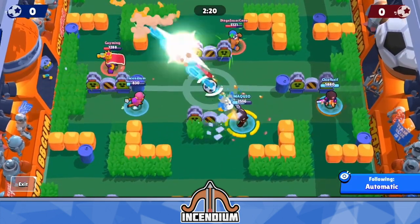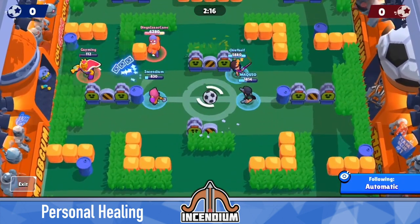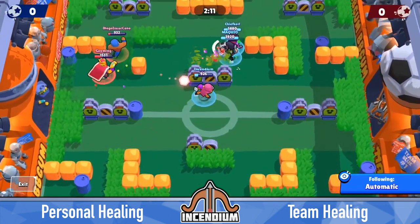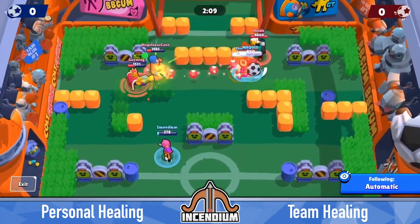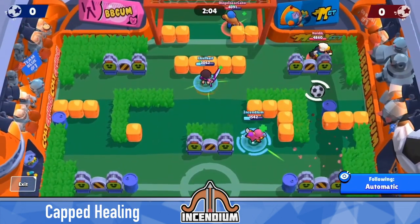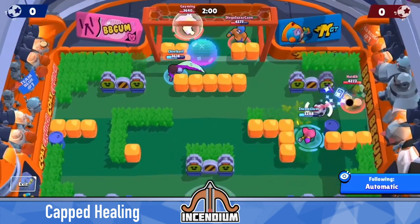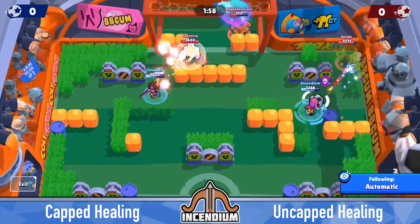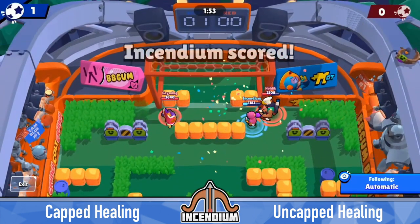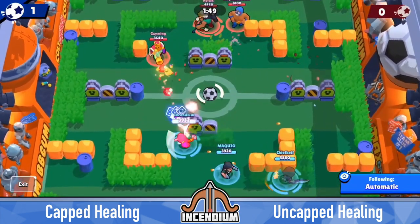I've split them into four separate sections. First, I divided them into ones that heal you personally and only affect you, and then the other group is for team healing effects where you can heal everyone on your team at the same time. Within each of those groups, I've also split it into healing that is capped — meaning you can only use it a few times per match like a gadget or a super — and then uncapped healing, which is something like constant passive healing throughout a match or something you can just use with your normal attack.